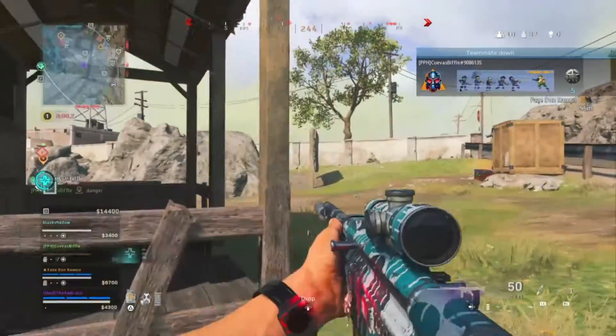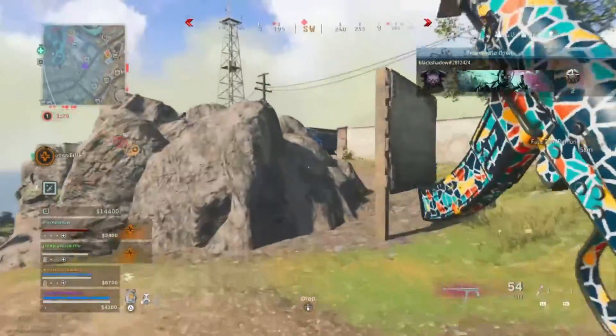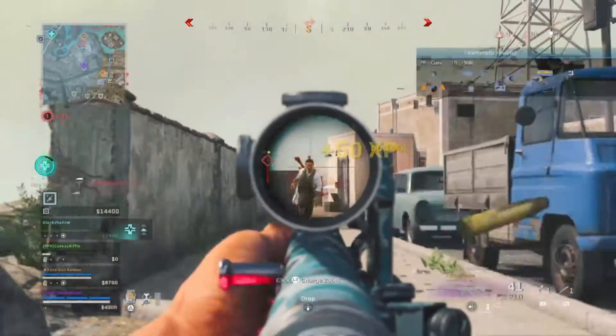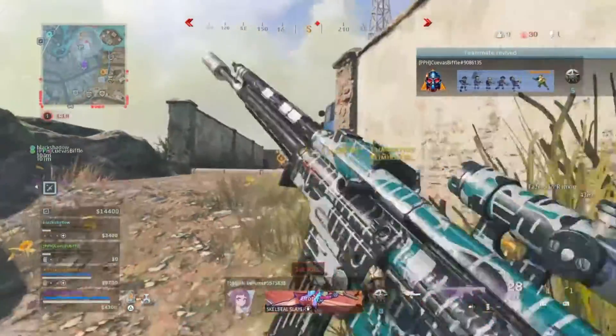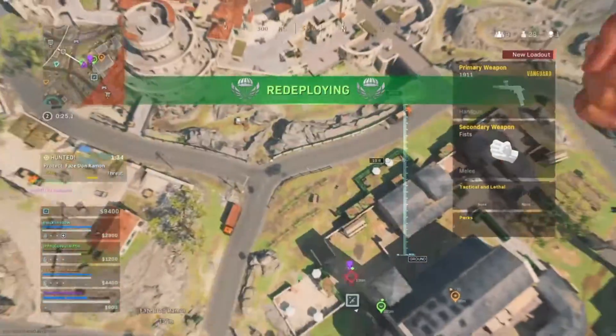Primary objective accomplished — all surprise boxes are contained. Down. You've got gas moving in. Confirm your shield — on to the next.